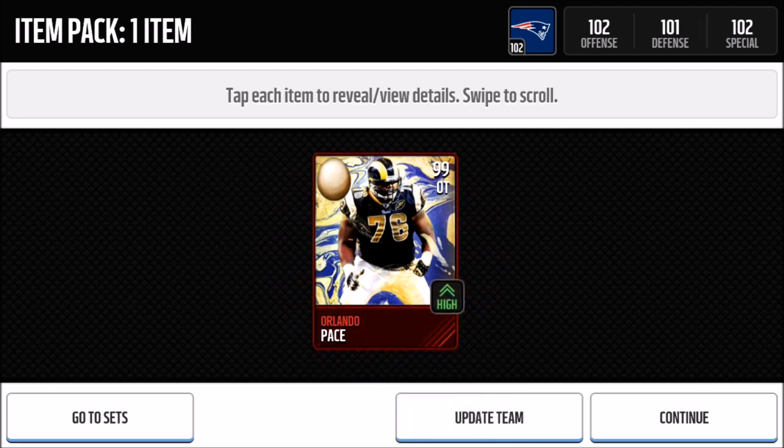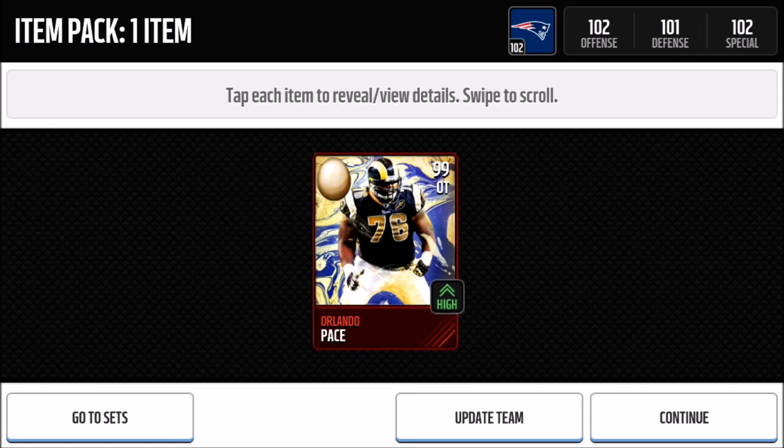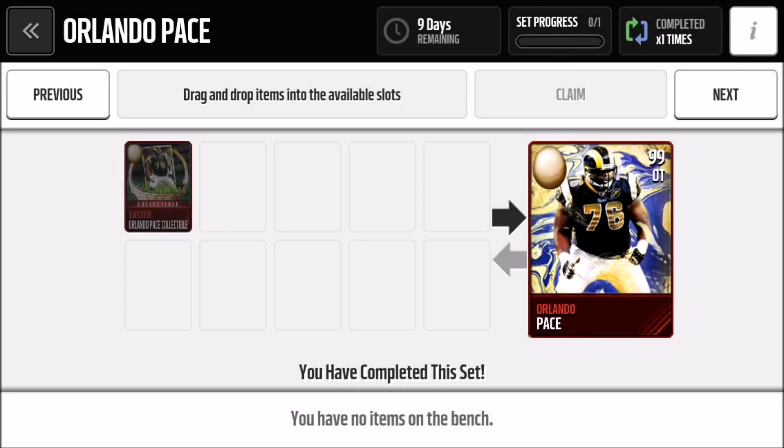Not bad stats — he has 100 pass block, so that's insane. I really like how it has that egg at the top left corner on the card, that's really cool. Like the Christmas cards had that frozen NFL look, and the NFL Movers have that moving truck — this egg looks pretty cool. Let's go ahead and update the team; our overall offense is 103, so that's pretty sick.